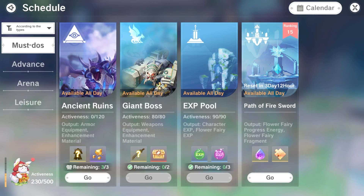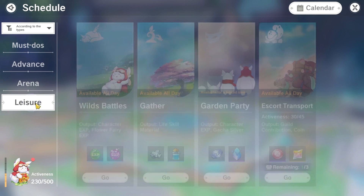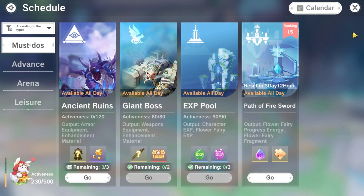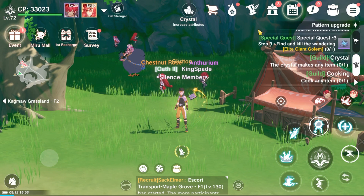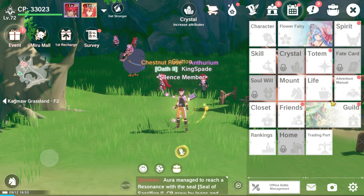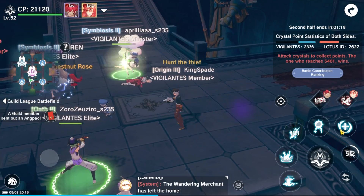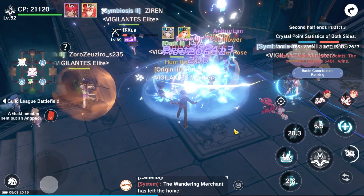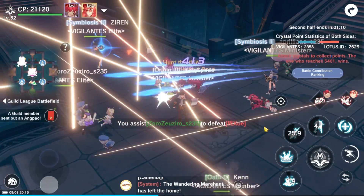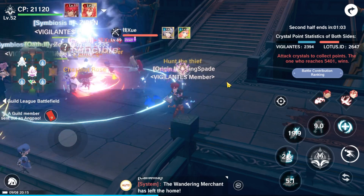It will get super confusing at first with all these game features and quests available once you start the game, but they are all organized in a simple way and very easy to understand — although for me it was overwhelming in the beginning because there is just so much. The game layout and icons are designed minimally; the drop-down menu reminds me of the Windows 11 look, which is something you don't usually see in a game. I can find a little piece of element from each mobile game I've played before, which makes it familiar and unique at the same time, and the ability to switch class is new to me, which makes it even more special.